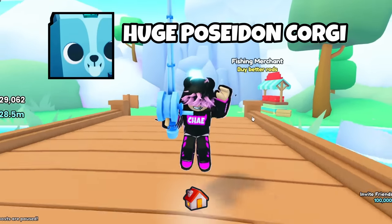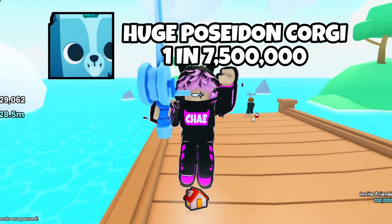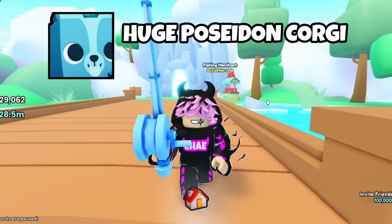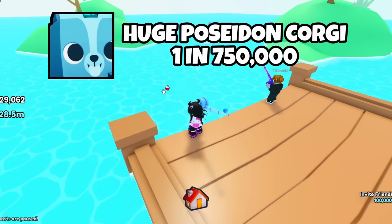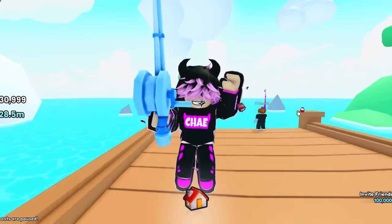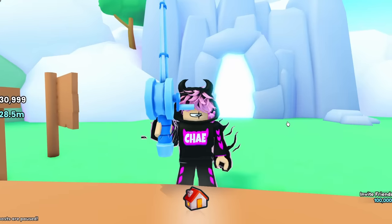The best chance is by far in the advanced fishing area. The chances for the huge Poseidon Corgi there with a basic rod are 1 in 7.5 million — a significant increase from the standard area's 1 in 15 million. But with anything above a legendary rod, the chances are 1 in 750,000. When you go fishing in the advanced area with the best rod, you have a 1 in 750,000 chance to get the huge Poseidon Corgi — the only other huges with better odds come from exclusive eggs.